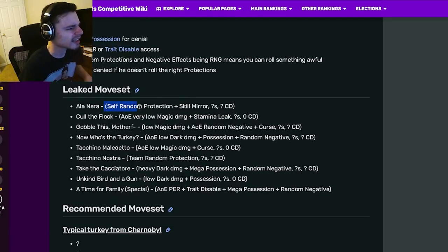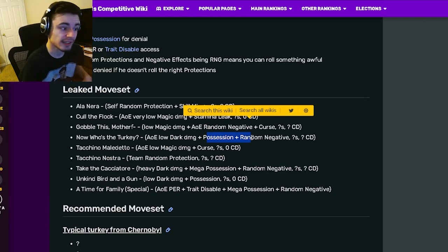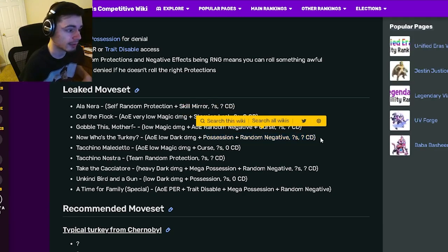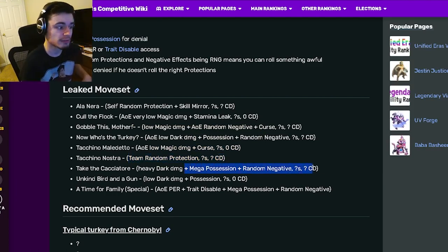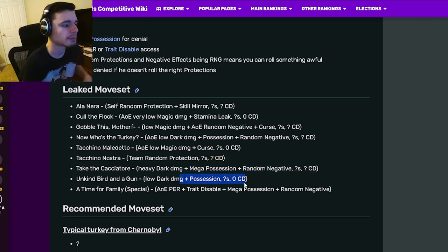Now for the moveset: he has a self Random Protection with Skill Mirror, an AoE Stamina Leak, an AoE random negative and Curse, an AoE Possession with random negative, an AoE Curse, a team Random Protection, and a mega Possession with a random negative. He also has a Possession with zero cooldown, which is pretty cool.